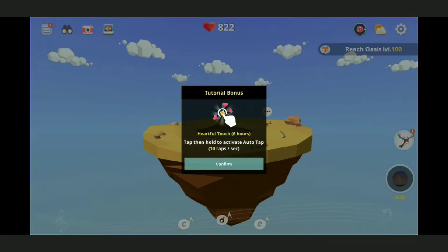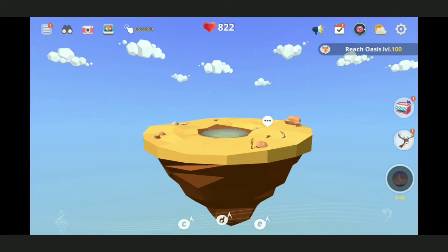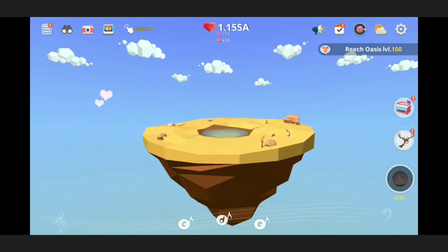Okay, joy bonus heart full, touch six hours, tap to hold the active. Play every day to get rewards - better bonuses each consecutive day, after five days. The fox says 'I'll always be here for you.' This fox is really supportive, I appreciate it. Whoa, we have a lot of hearts I think.